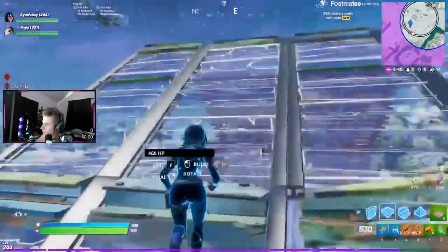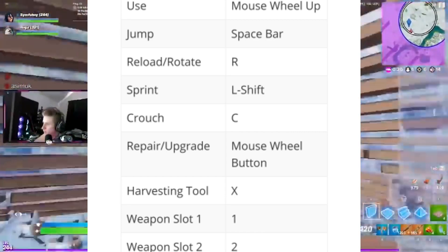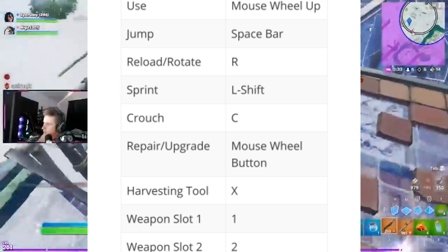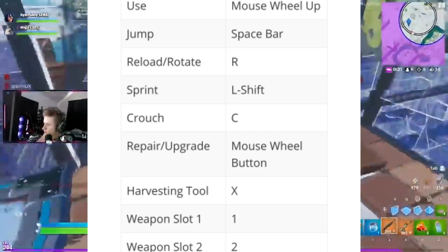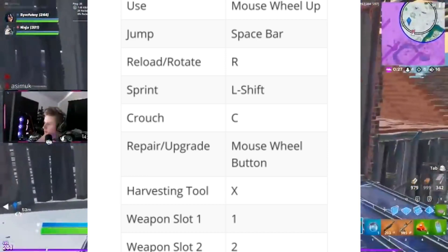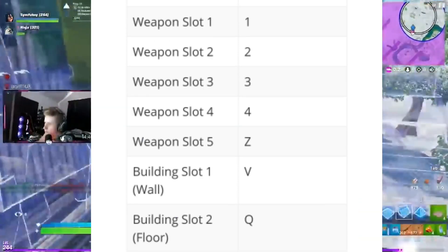Moving on to his keybinds: use is mouse wheel up, jump is spacebar, reload/rotate is R, sprint is left shift, crouch is C, repair/upgrade is mouse wheel button, harvesting tool is X, weapon slot 1 is 1 and so on which is standard, and weapon slot 5 is Z.